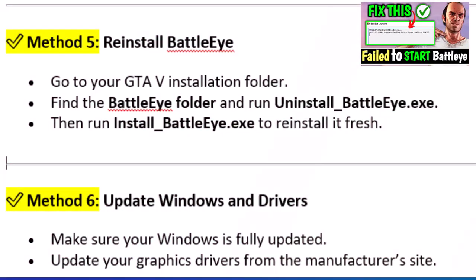Method 5: Reinstall BattleEye. Go to your GTA V installation folder. Find the BattleEye folder and run uninstall-battle-eye.exe. Then run install-battle-eye.exe to reinstall it fresh.